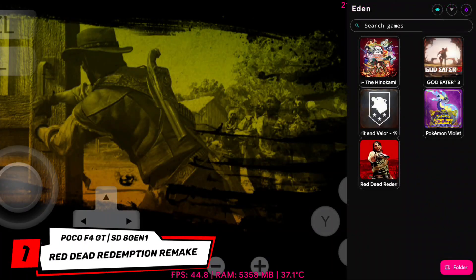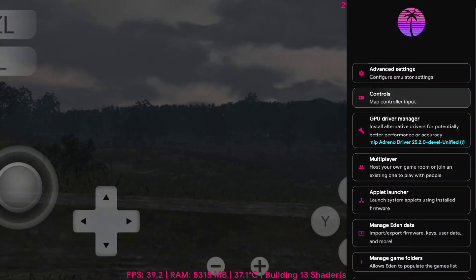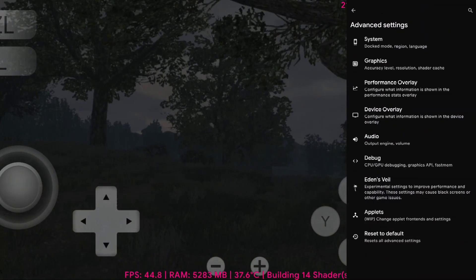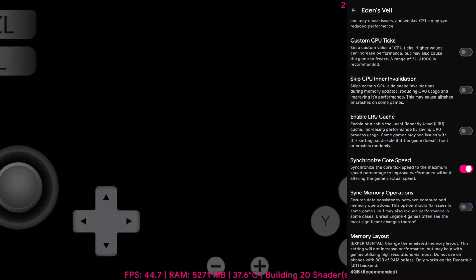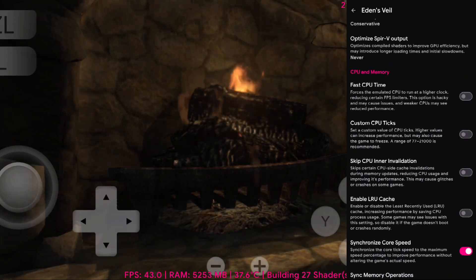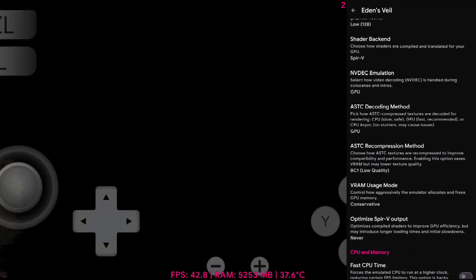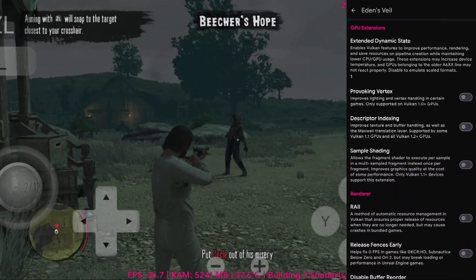So what exactly is Sync Memory Operations, and why is it such a big deal in Eden Emulator? Basically, this feature manages how the emulator handles memory between the CPU and GPU in a much more accurate way, just like how the real Nintendo Switch does it. Without proper memory syncing, some games crash, freeze, or show missing graphics because the emulator is not sending or receiving data at the right time.